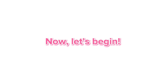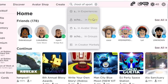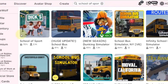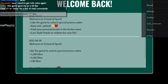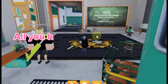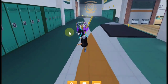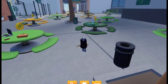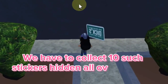Now let's begin. Game School of Sport. All you have to do is follow me wherever I'm going. We have to collect 10 stickers hidden all over the map.